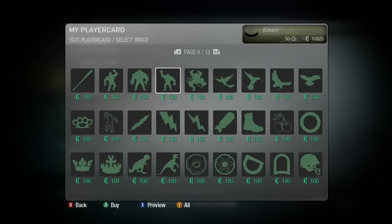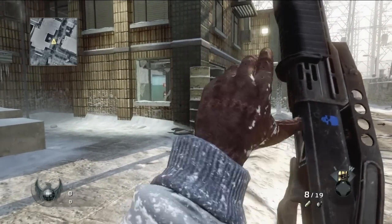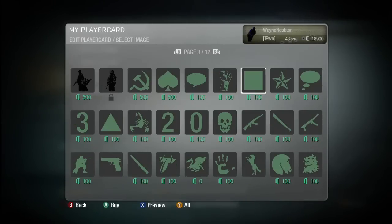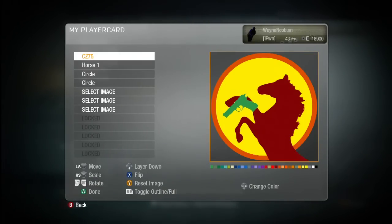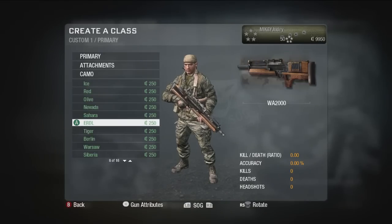The emblem editor can be as simple or as complex as you want to make it. A player might choose just one icon that they like to represent them, and that keeps it very simple. But for somebody who's got particular creative or artistic skills, they can create some pretty advanced-looking images. It doesn't have any boundaries — it's completely limitless, the kind of ideas that you can come up with for creating your own online identity.